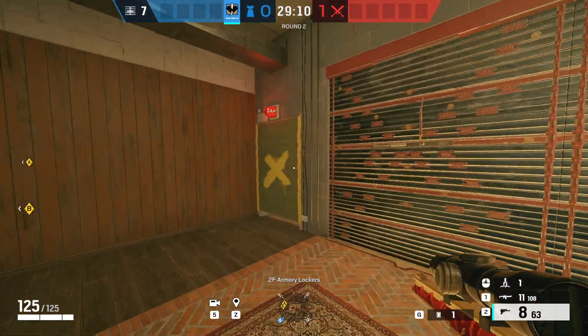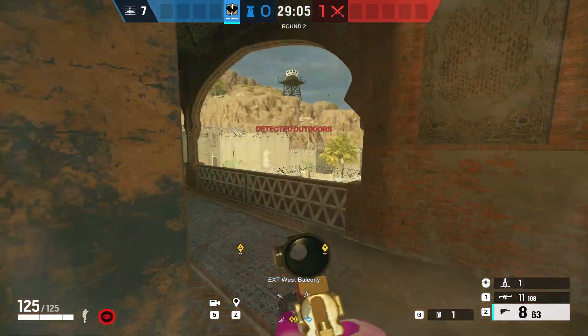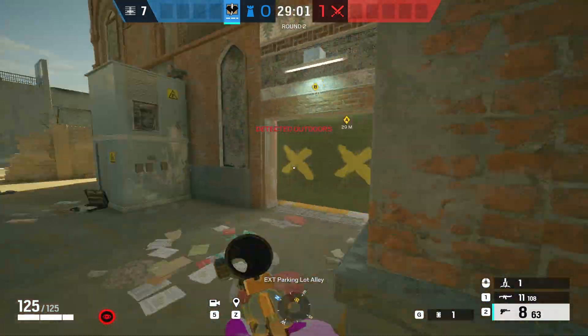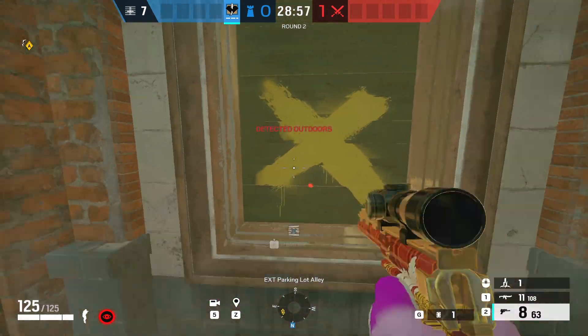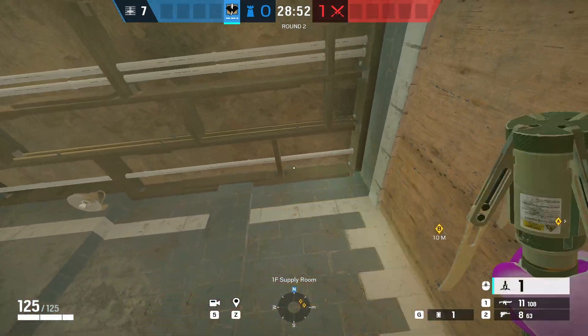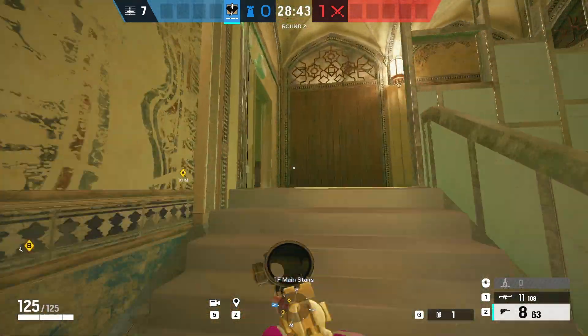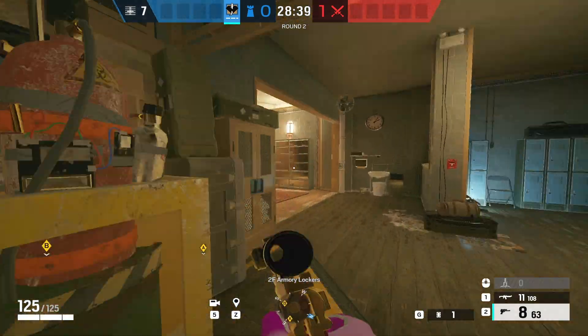Another way of electrifying this wall is actually by going below. Obviously here I'm jumping out the front door but you would go down the main stairs. If you then go into stock, you can just place it on the roof right here. This electrifies both walls, meaning attackers have to waste that little bit extra time going below and getting rid of your claw charge.